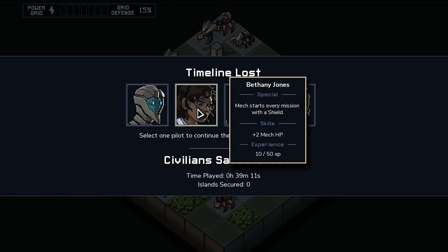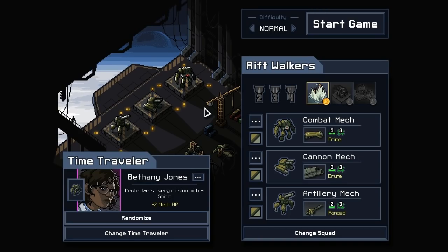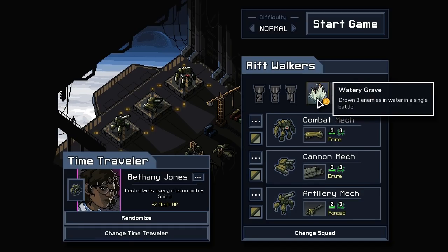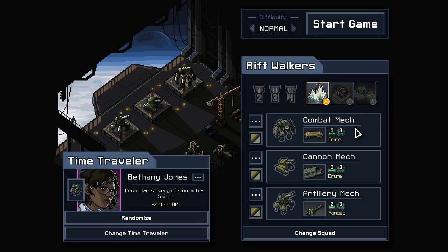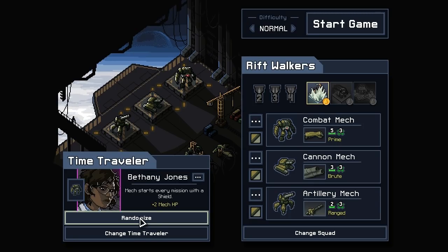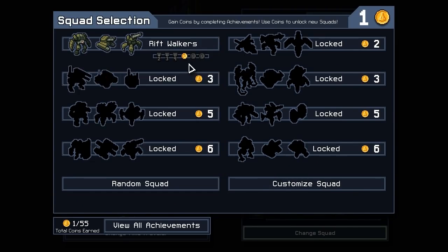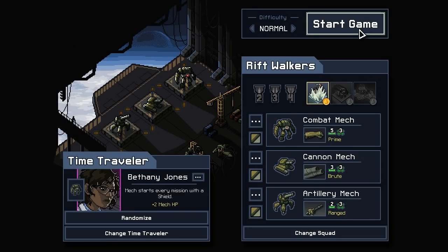Select one pilot to continue - I'm going to go with Bethany Jones because of that shield. And we're back to this, I guess. Earn more coins - gain coins by completing achievements. Alright, I think we'll probably take a break there for now, viewers. Thank you for watching, and when we come back, more Into the Breach. See you then.